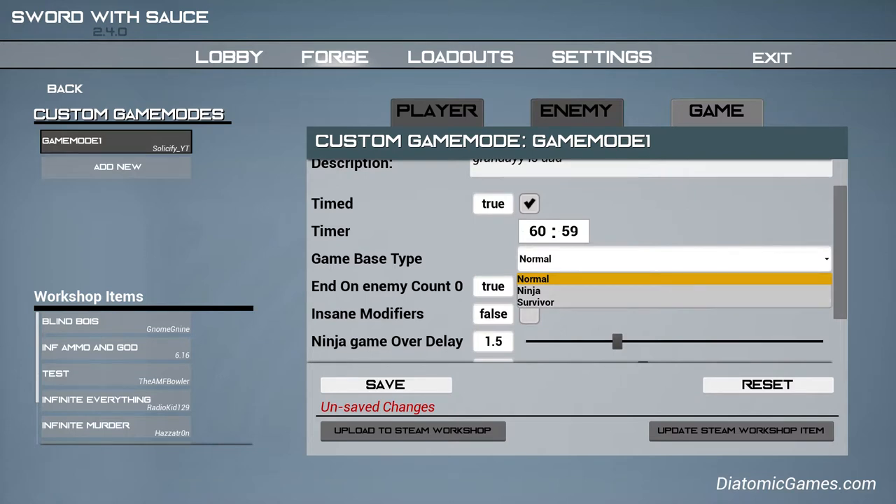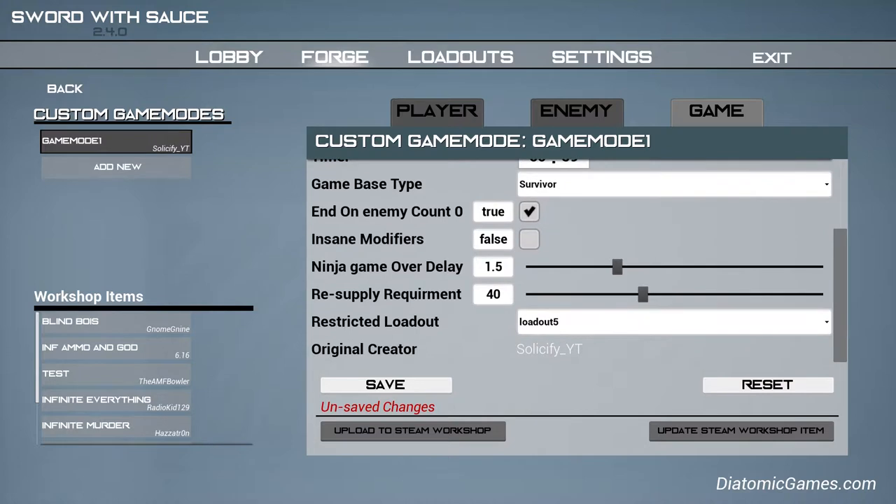You can change the game mode - let's just make it Survivor. Insane modifiers - I don't even know what that is. Resupply requirement - make that 100.